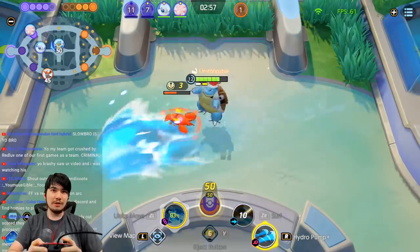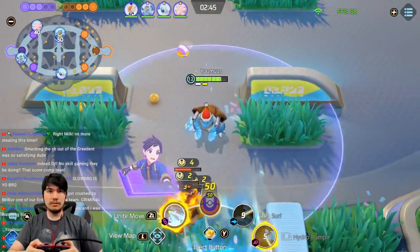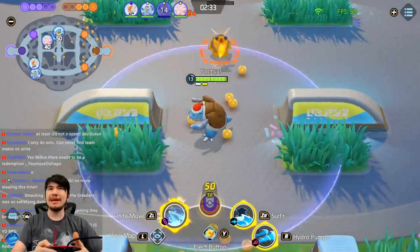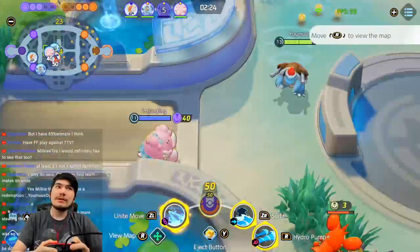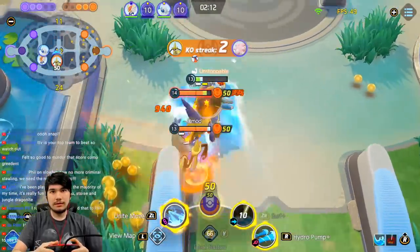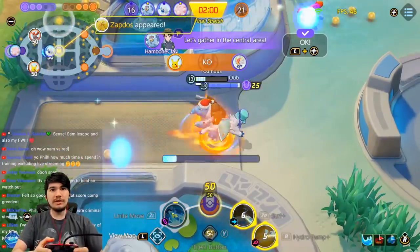FF versus Red — redemption arc! Let's go. Red puts up a good fight, one of the OG Trovo boys. Me and Red were grinding out Trovo when that was still a thing. Level 13 as top lane Blastoise at Zapdos — you know me. No more steals baby, we don't flip next time. Next time we encounter Red, you better be careful — we ain't flipping. We got my sensei Sam on the Venusaur too.